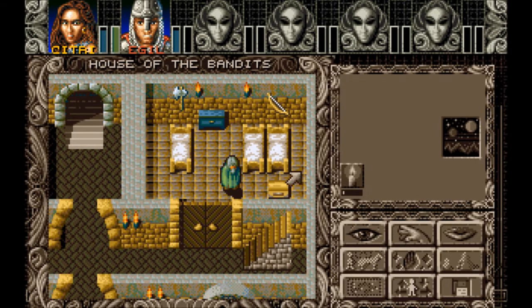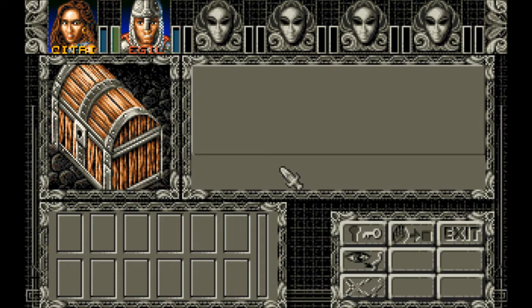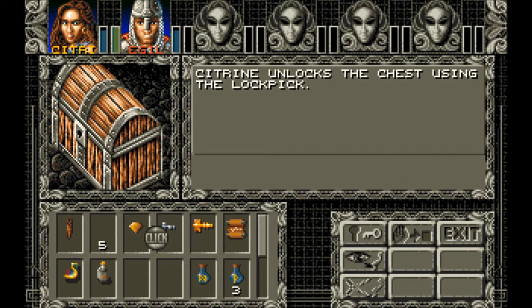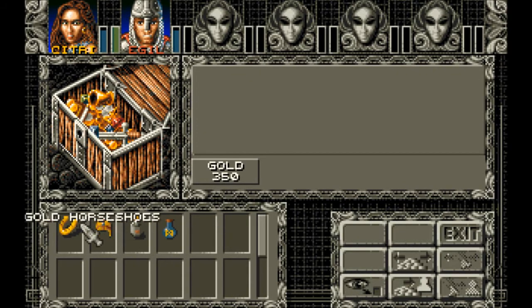Alright, so is this the one that's... okay, good. Another Gold Horseshoe, Sun Helmet, Constitution Potion, and a Healing Potion 3. I'm glad he can carry all that stuff.